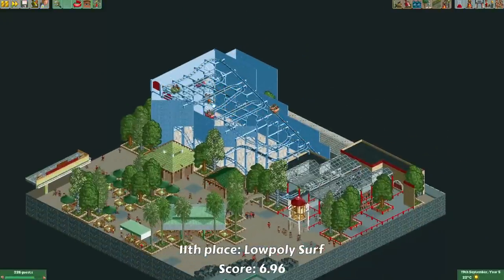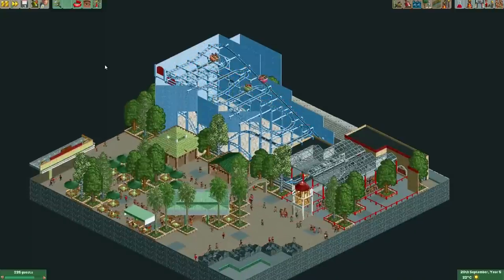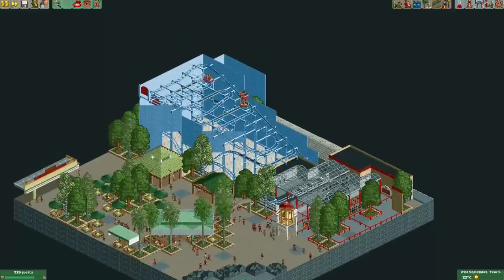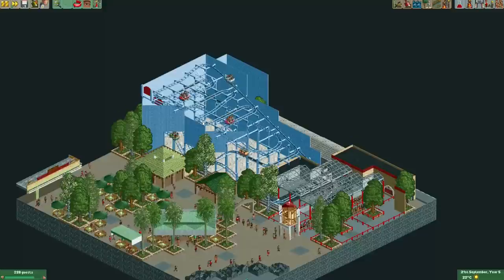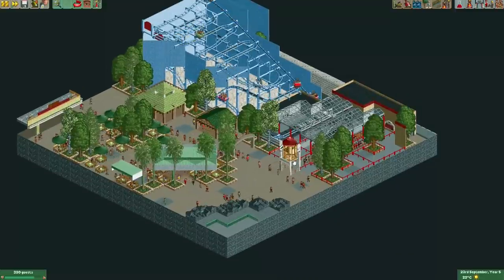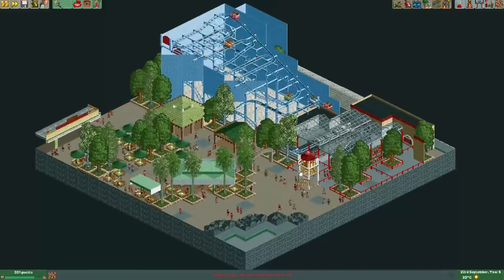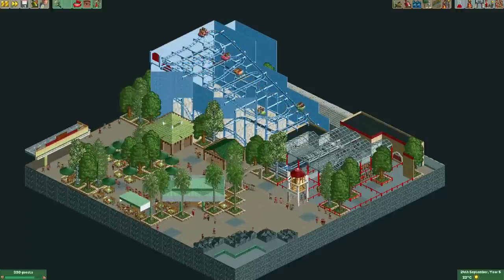Here's the entry from Low Poly Surf. He recreated Goofy's Sky School, which is actually a wild mouse coaster in Disneyland — one I actually rode a few years ago on my visit to the States. The one in Disneyland is quite nicely decorated with lots of Goofy stuff surrounding the track, and sadly we don't see any of that here, which is a bit of a shame. But the rest of the map looks really nice — there are nice structures, the queue is decorated nicely, and I love the entrance feature. I just wish there were more decorations surrounding the coaster.